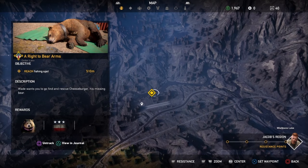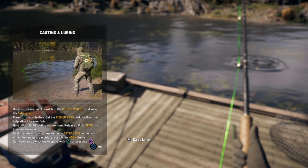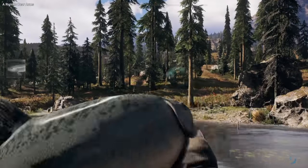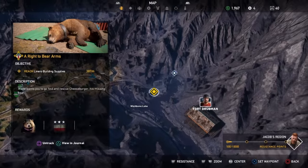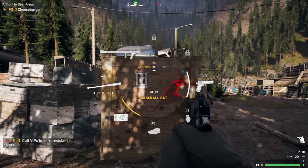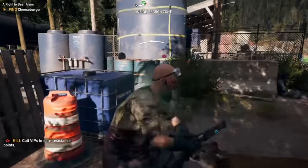Head to the fishing spot marked on your map and follow the tutorial to successfully catch a salmon before moving onto Cheeseburger's location on the map. There'll be a couple more enemies here, but fewer than there were at the Fang Centre, so it shouldn't be difficult to take them out.